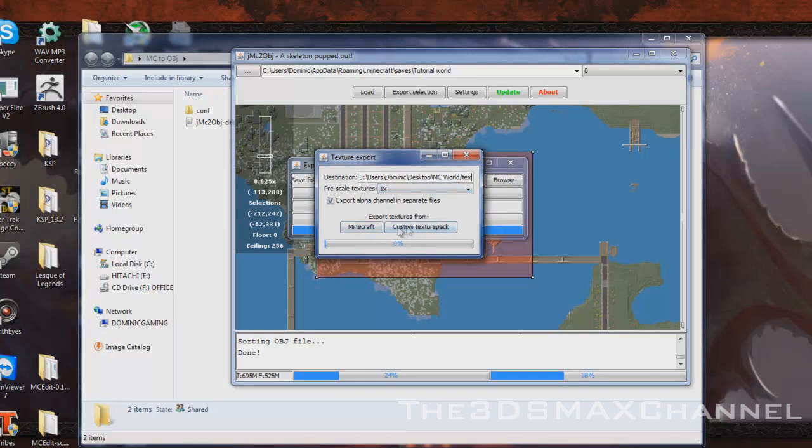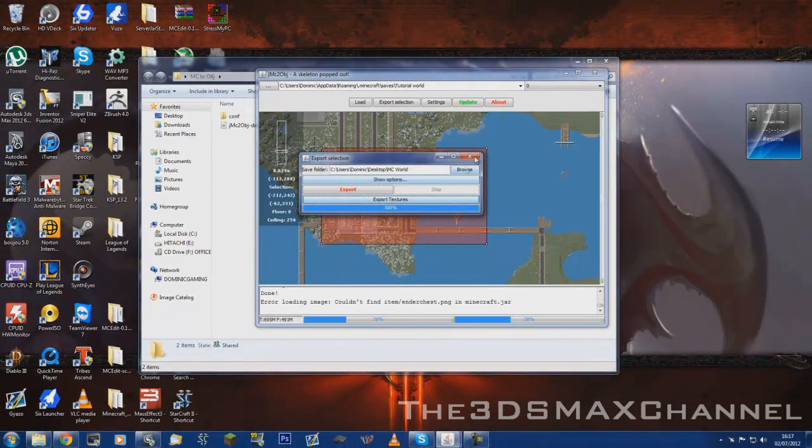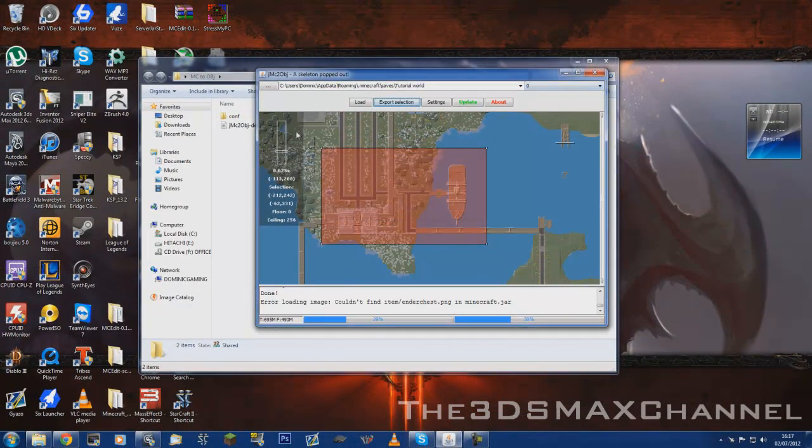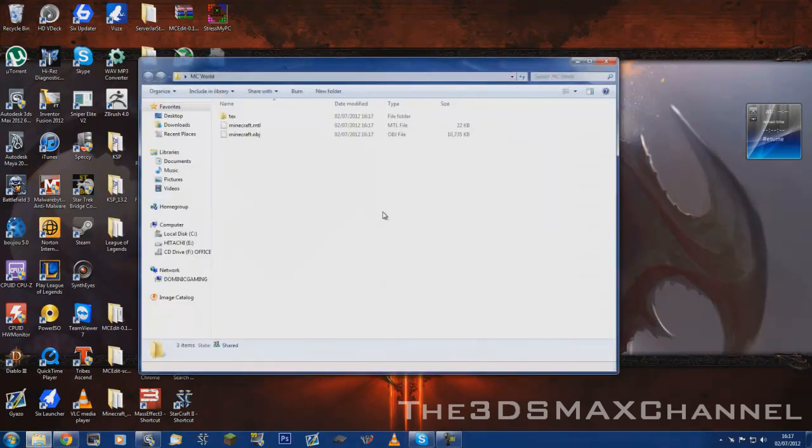You've got the option of doing a custom texture pack if you have any of those, or just the default Minecraft. I'm just going to choose the default Minecraft. When you've done that, you should now have, in whatever folder you chose to save it, a Minecraft objects file.